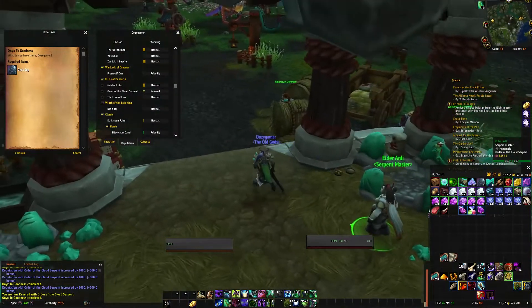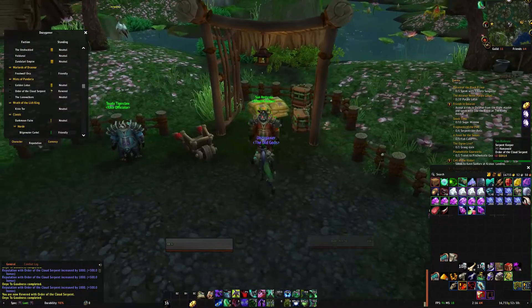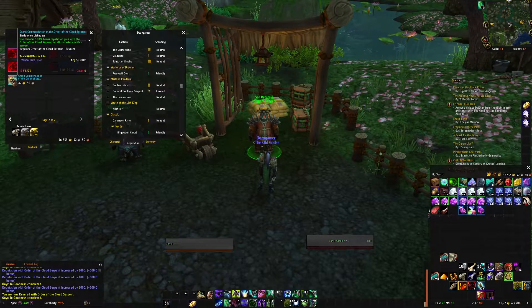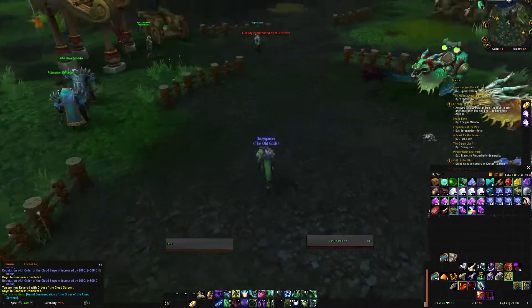The cool thing is that once you hit Revered, you can come to the vendor over here and buy this rep token — it gives you 100% experience gain, so going from Revered to Exalted is actually a lot faster. Once you learn this token, it's bound on account, so if you go do this on an Alliance character or on a whole different server, you get 100% experience gain from the very start, making it a lot faster than the first time. Pretty nice.